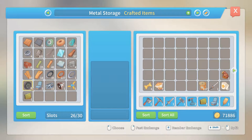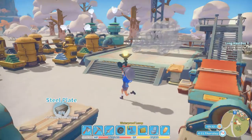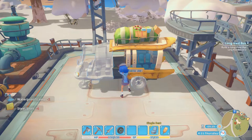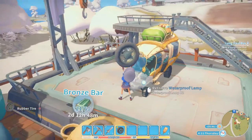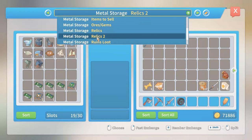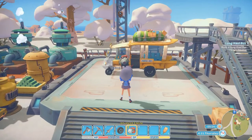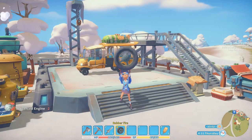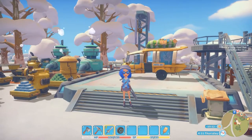We've got seats, tires, waterproof lamps, shells — awesome. Oh wait, what have I missed? Advanced engines — of course, it's not going to get very far without an engine! It needed two. Yay, we've made a bus! That's not a sword, that's a bus. Oh, that's cool, I like it!